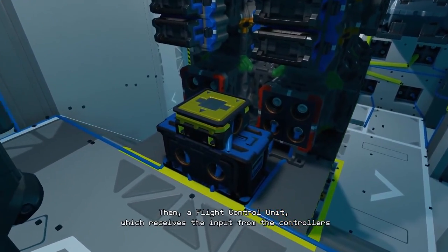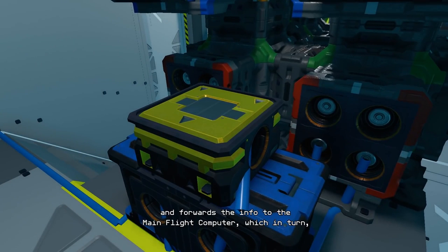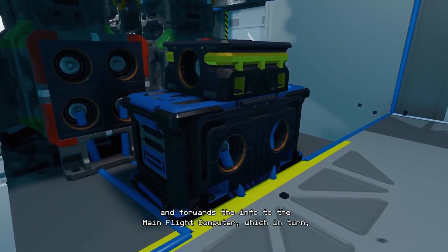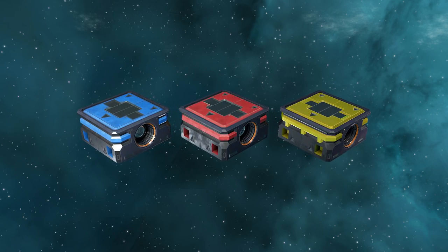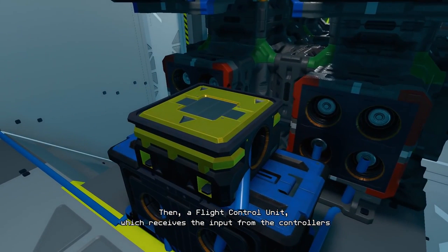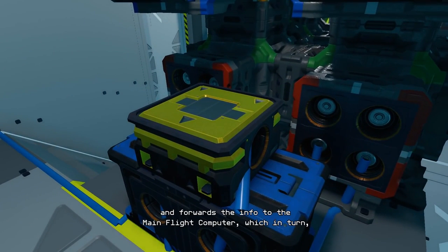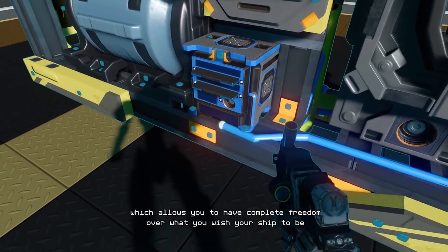Finally, we have our last essential components: the flight control units and the main flight computer. The flight control units have a specific orientation and are connected to your various thruster groups, and they can come in upgraded variants — most likely for larger numbers of thrusters. These are then connected to your main flight computer, which makes sure all your thrusters work cohesively together.